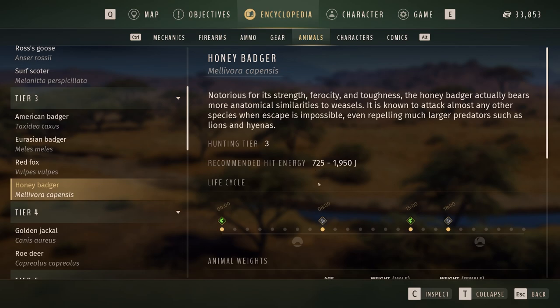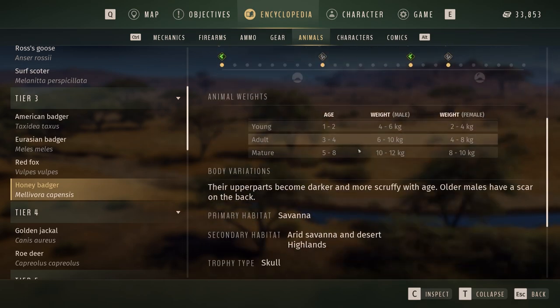It's a hunting tier three, so recommended hit energy — I'd use a .223 on them, it's perfect. The life cycle and need zone times show when you'll find them. This top right hand corner is absolutely full of them, so if you haven't found honey badgers yet, definitely come here — as you've seen, there are a lot around.